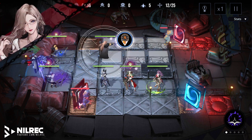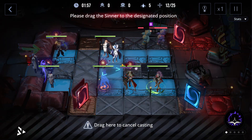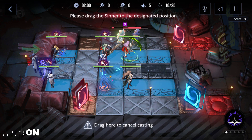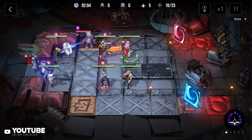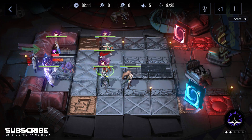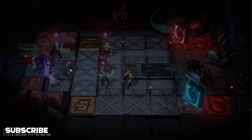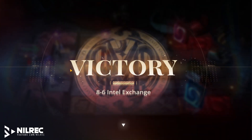Buff your units, probably above Labyrinth, and position like this. Use the ability and then use your core breaker — that should kill this enemy. And that's 8-6 Intel Exchange! Thank you guys for watching and I'll see you in the next video.